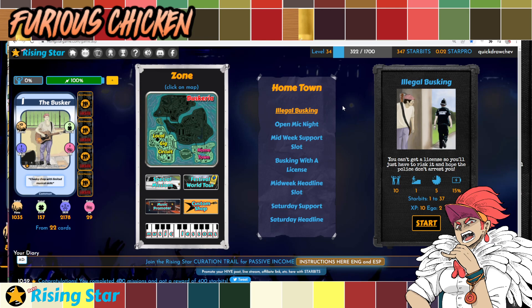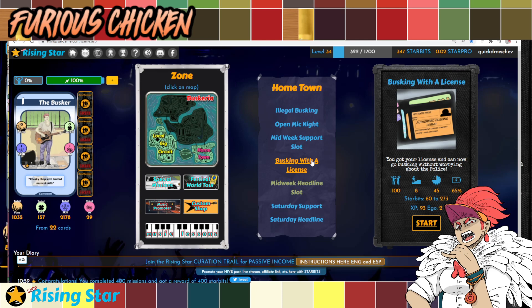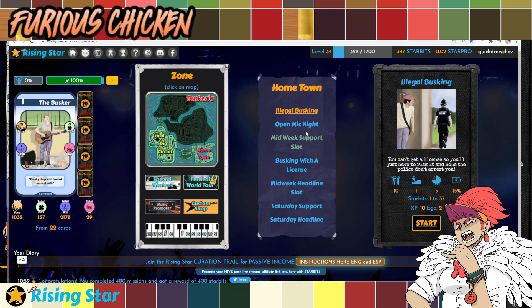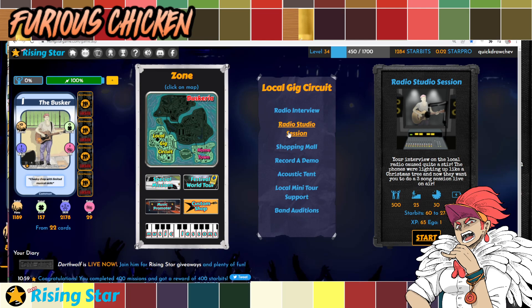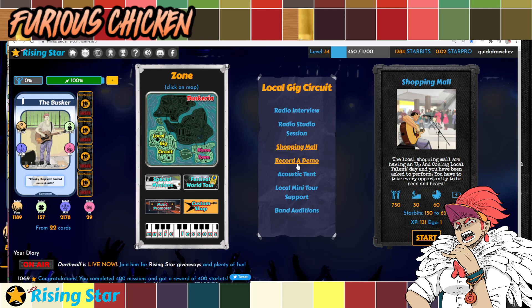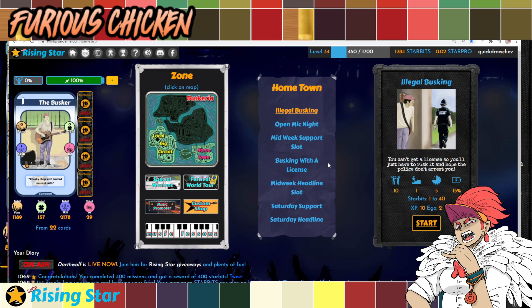First off, as you progress through the levels, you will be able to unlock these missions. Now, you might be tempted to go to Local Gig Circuit right away, which is actually a decent strategy we can talk about another day. But I just want to let you know that if you unlock the second map, it's not that much of a difference, actually.